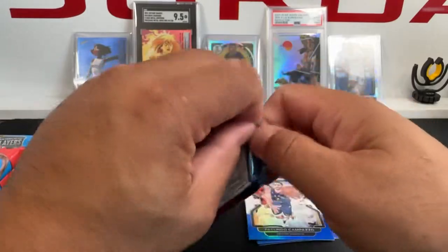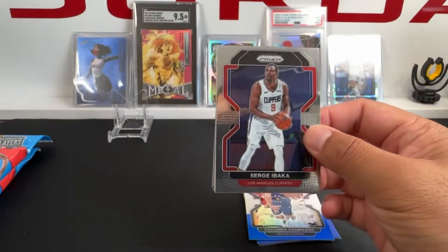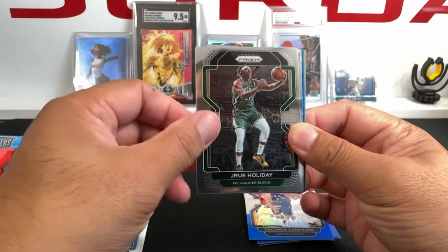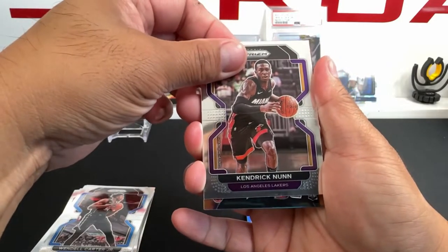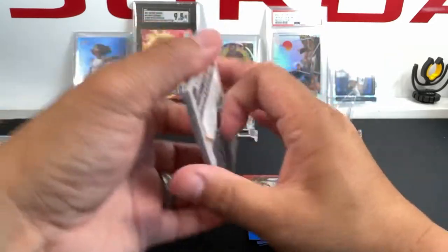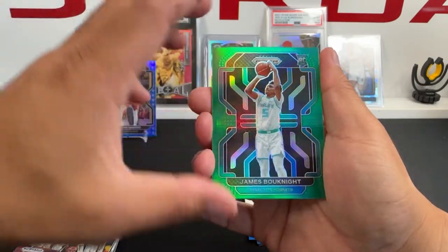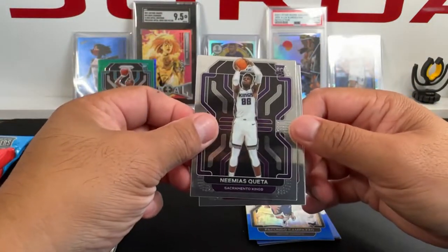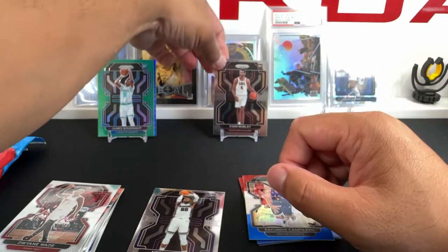Now the regular pack — this is where you can get the purple pulsars. We've got a Baka for Zingas, Jrue Holiday, Simonovic, and an Instant Impact of Trey Murphy. There's a 75th Anniversary card with the Nuggets' Monte Morris, and a green parallel of James Bouknight. Then the rookie card slot — Dwayne Wade insert — and wow, we got an Evan Mobley rookie card. Not too bad of a solo pack.